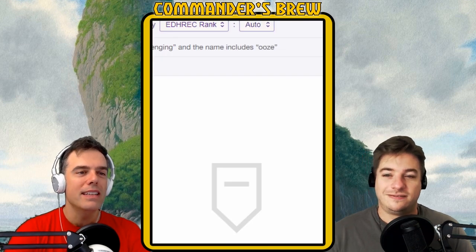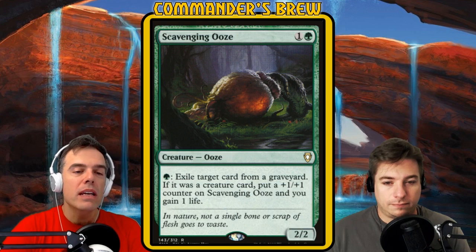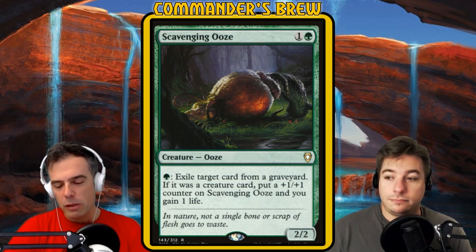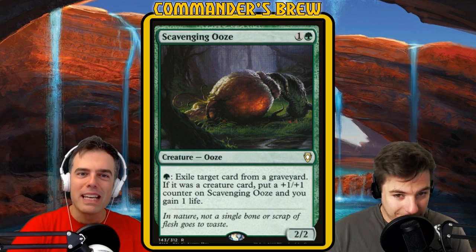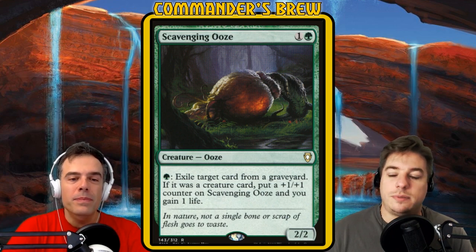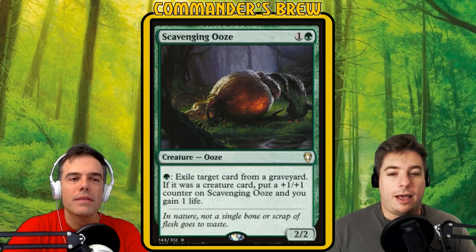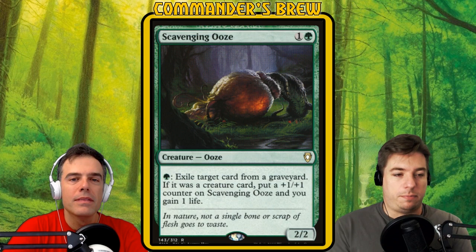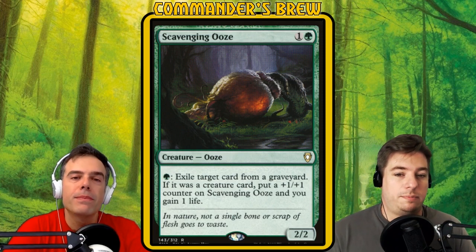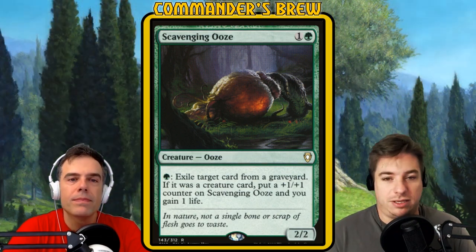Scavenging Ooze is a two-mana creature — one and a green, a 2/2 ooze. For green, exile target card from a graveyard; if it was a creature card, put a plus-one plus-one counter on Scavenging Ooze and gain one life. That's an example of a card giving itself the counter, which Experiment Kraj can then copy to give itself plus-one plus-one counters. And just having this ability in a commander deck is really good — you need a little graveyard hate.